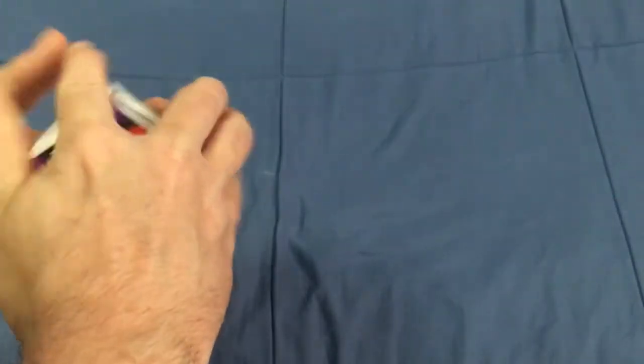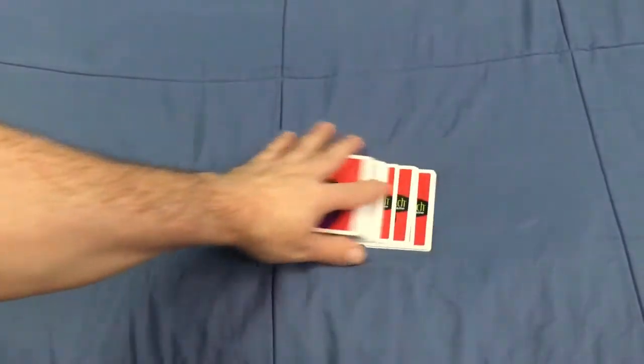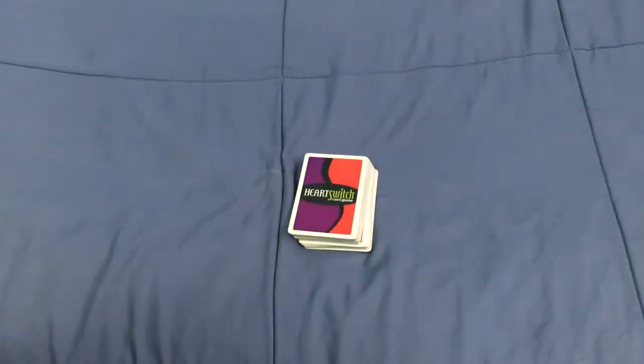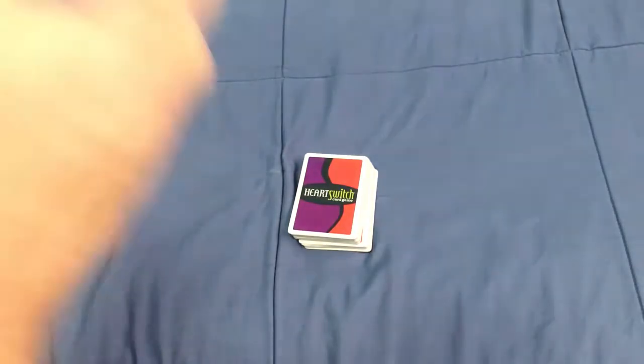If you're playing with three people it's 20 cards each; four people it's 15; five people it's 12; and for six people it's ten. Basically you want to divide the cards evenly between each person — that's why it works out with 60 cards.